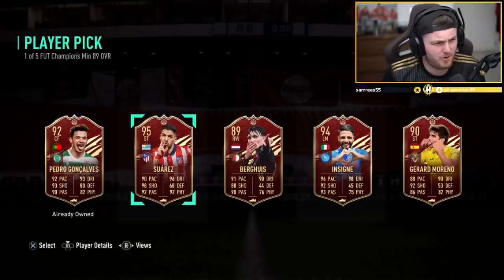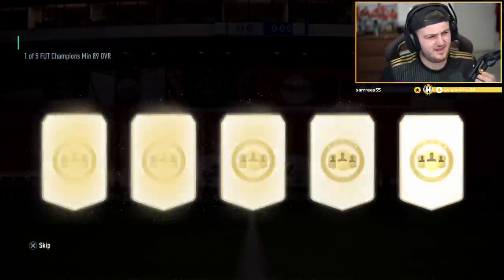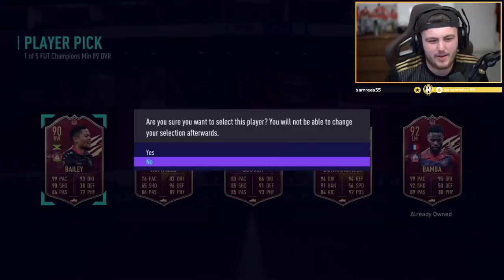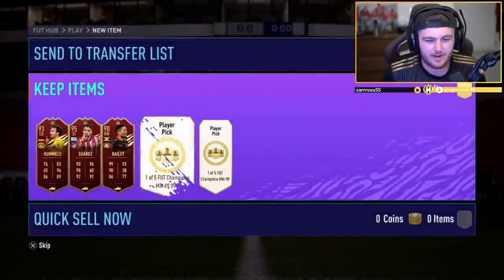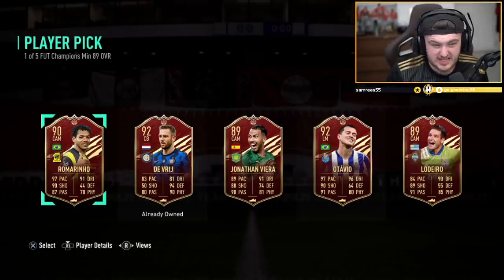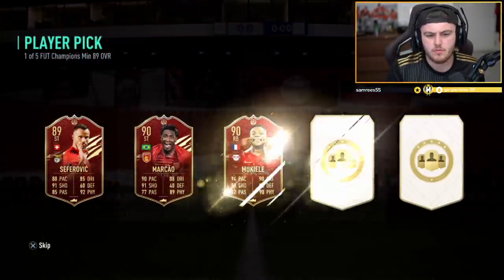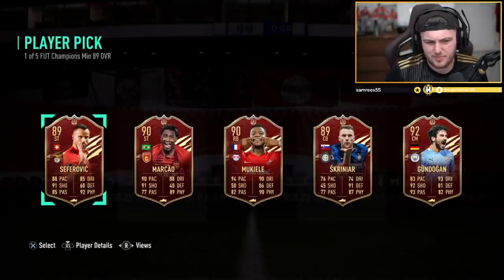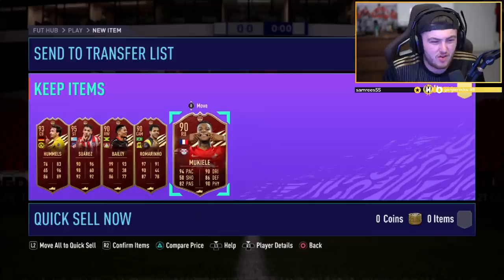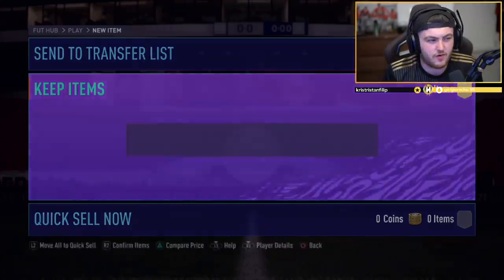He actually ran a past and present Ajax team. Suarez did play for Ajax — I'm pretty sure. So he ran a past and present Ajax team this weekend. Little Leon Bailey for the third player pick — by the way, I'm not controlling this, I'm letting Rowan pick who he wants. Fourth player pick — Otavio, Romarino. That Romarino card is actually insane — I've been torn apart by that card. Final player pick — Mukiele or Gundogan. I think Mukiele is probably the choice. He wants Mukiele. A little bit better than the last set, not great still — but Suarez is a little bit better. At least not all of them are just fodder; you can actually use some of those cards.